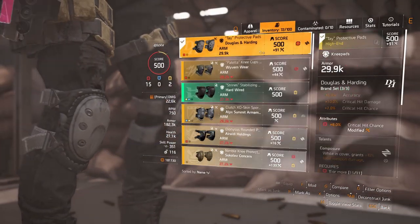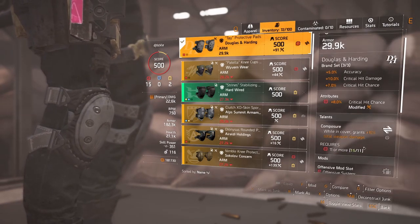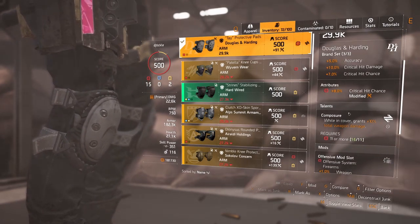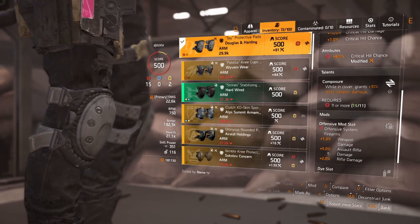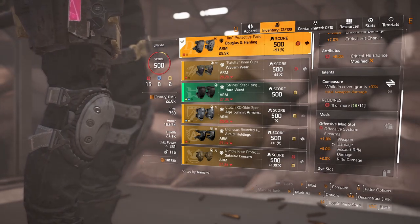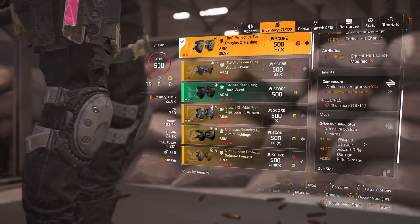For the knee pads I've got 8% critical hit chance and the Composure talent — just get in cover and get even more damage. The defensive mod slot has 5% AI damage with a 1% weapon damage bonus; could be a better mod, but it's doing the job I need.